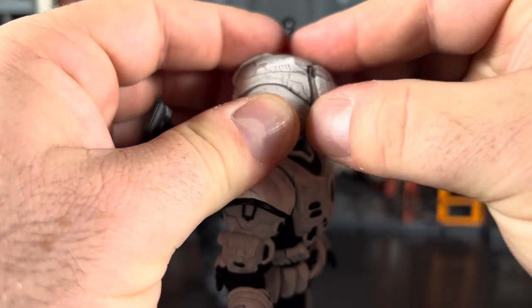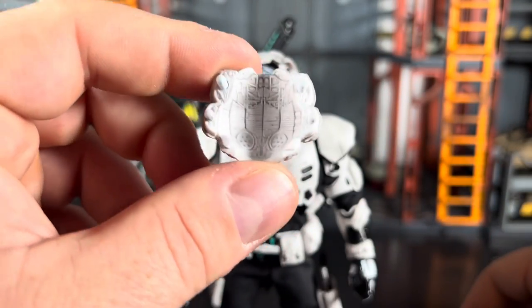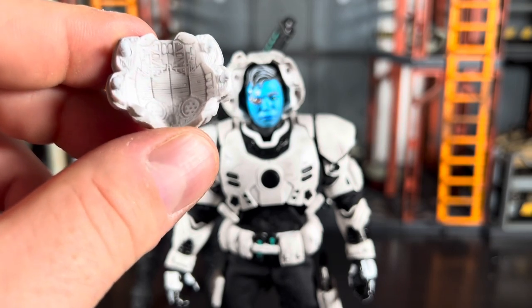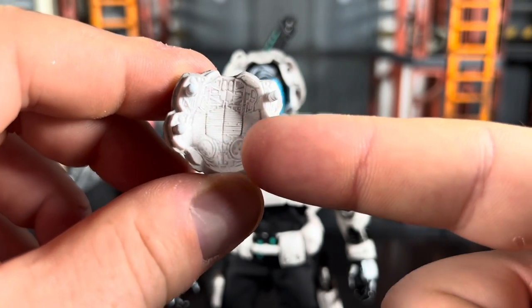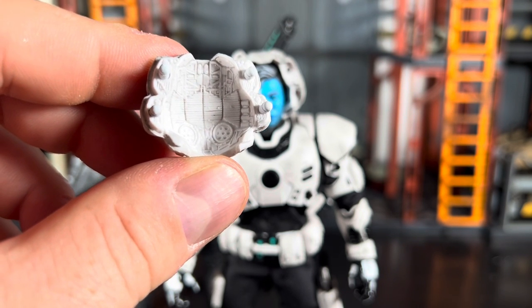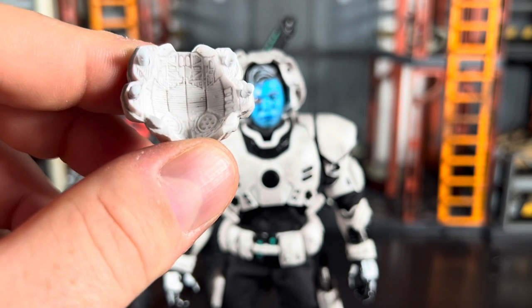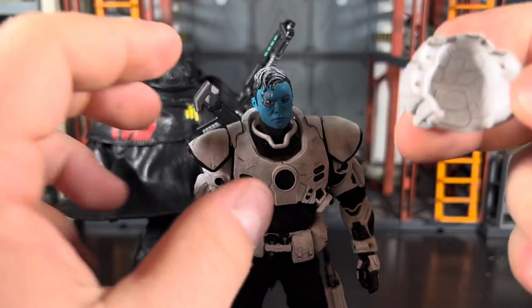To remove the helmet, there are two tabs on each side - you just pop that off. You have a really nicely detailed inside. It would have been cool if they could have painted some of the digital display in there. You can also see some sort of filtration so that if there are toxic gases it'll filter through the mask so the Craigs don't inhale anything deadly.